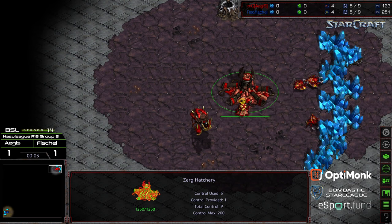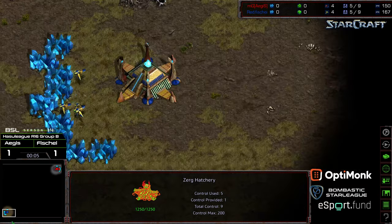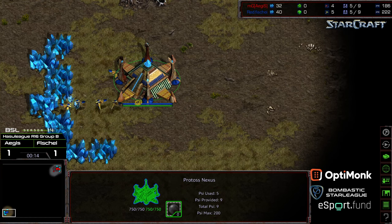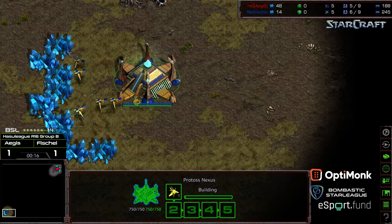Welcome to another commentary done by Diggity Upright in corner. We have Aegis starting as the Red Zerg in the bottom left corner. We have Fisheye starting as the Blue Protoss. This is going to be BSL Season 14, Hossel League, Round of 16, Group B — the final match of the Losers Bracket in Group B.